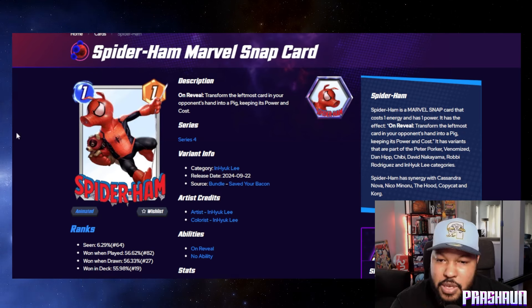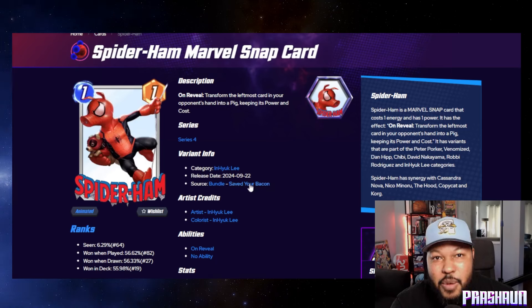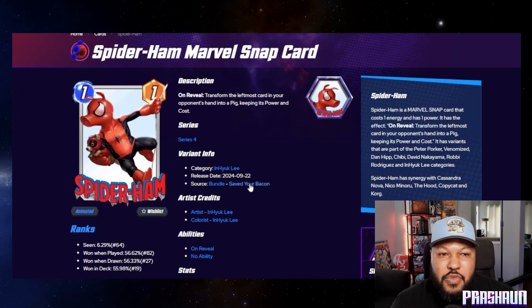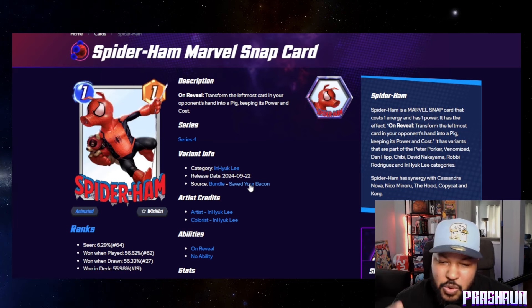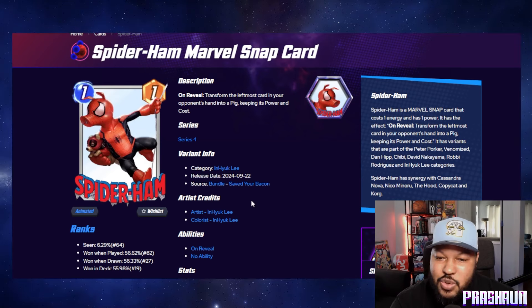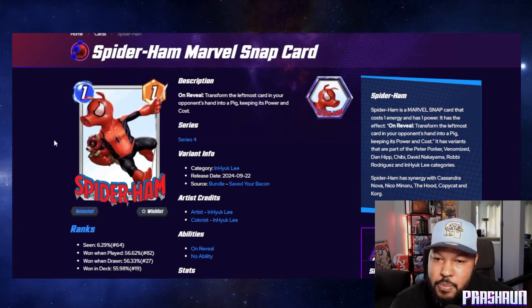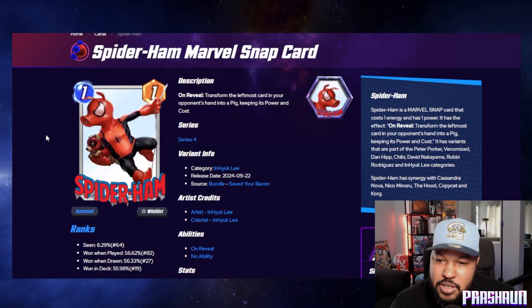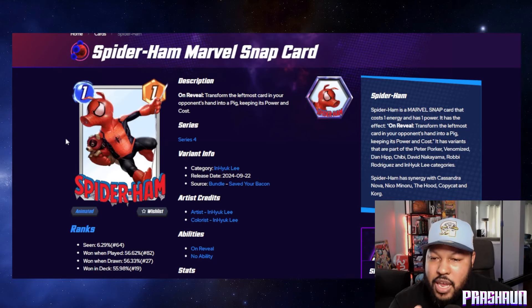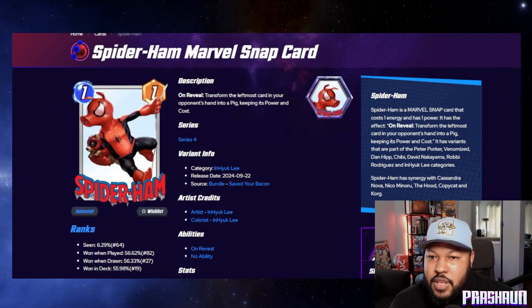Spider-Ham is going to be in the bundle called 'Save Your Bacon.' I'm going to have a dedicated bundle video this week so be on the lookout for that — it should be out tomorrow. This is another N-Hulk Lee variant. It looks a bit different from the Scarlet Spider one. I might stick with my venomized Spider-Ham, which is my current favorite.